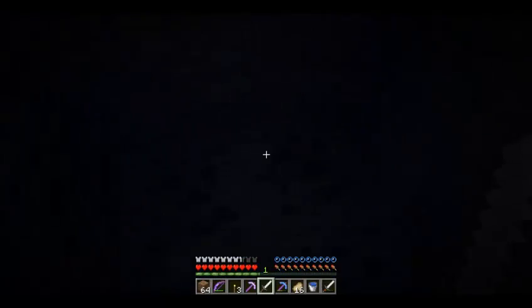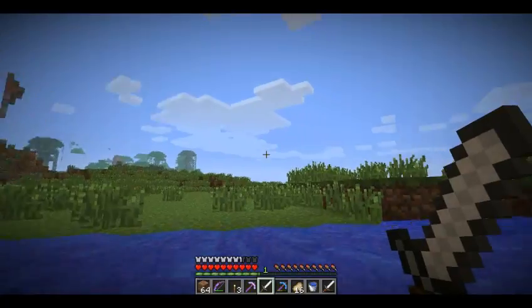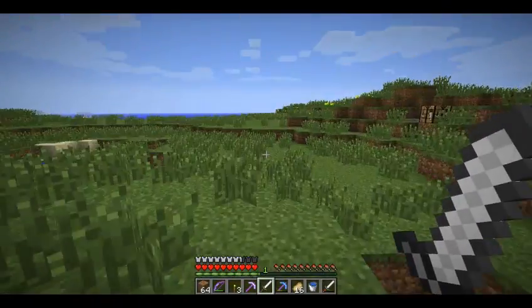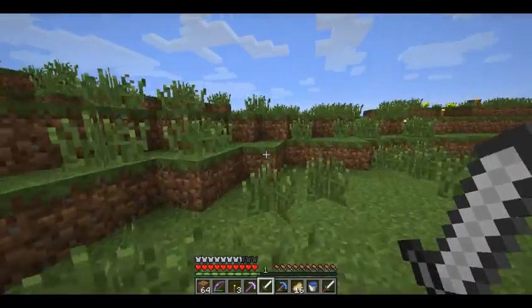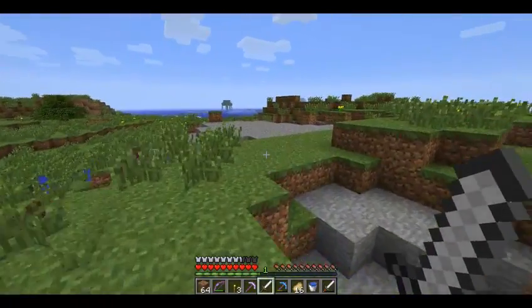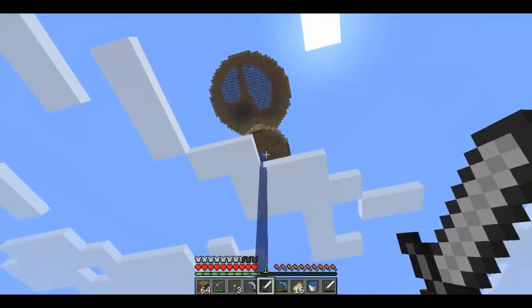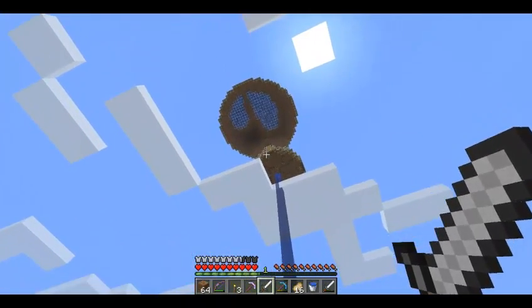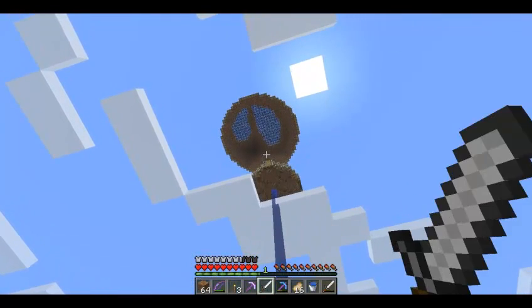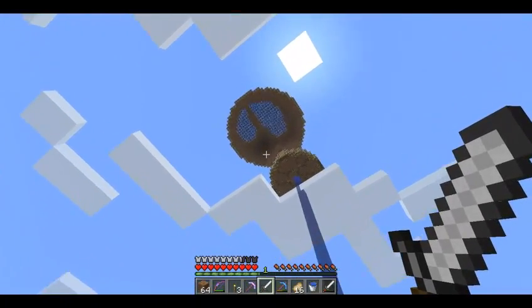The zombie spawner was around here. I'll show you in a minute once I get out of this water. I had to light up this area over here because all the monsters were spawning. Trying to show you it from below but the clouds are in the way. You can kind of see it — it's nice. There's a little bit of unevenness there. I have to sort that out, and I also want to put something there, like maybe some green stuff.